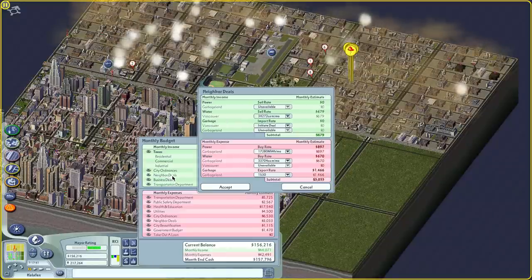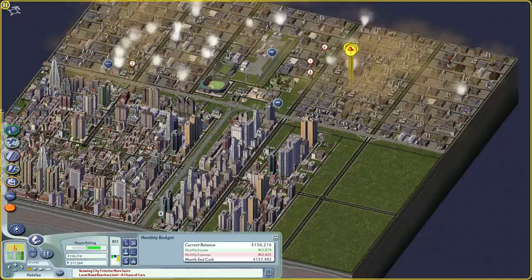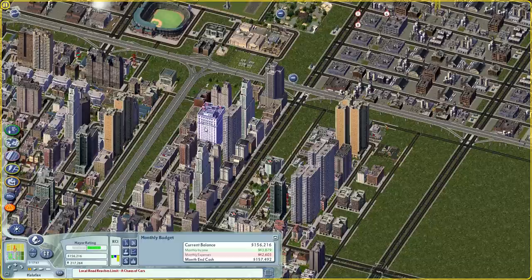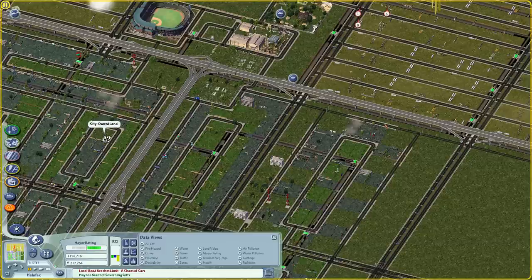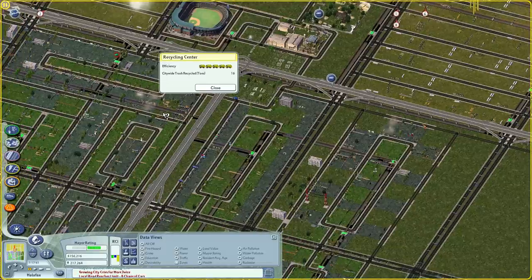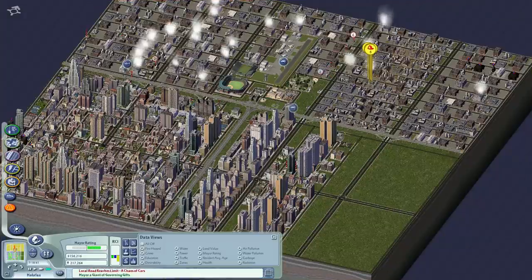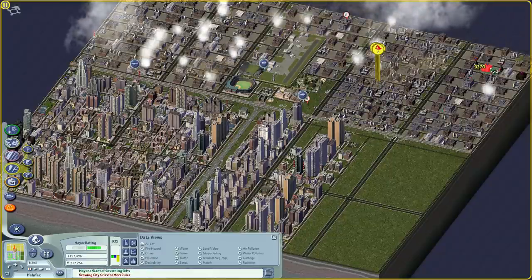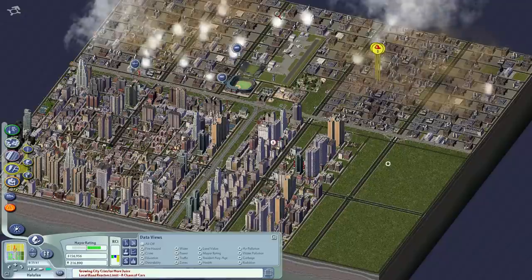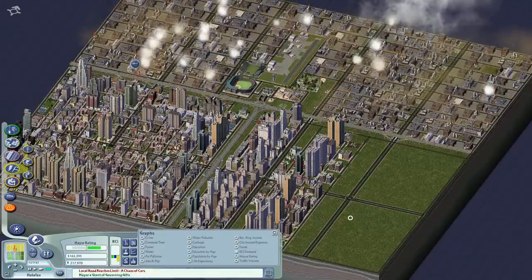Let's go to Neighbor Deals and export the garbage we know we have. Where are you? I have recycling right there — oh, that's the stock exchange. Where did I put my recycling facility? There we go, 16 tons, eh? Let me check the water pipes — they definitely have water. If you get black ones like this, just destroy them and they'll regrow pretty quickly. Sometimes they won't, even though there's a crapload of demand — that's just the way she goes.